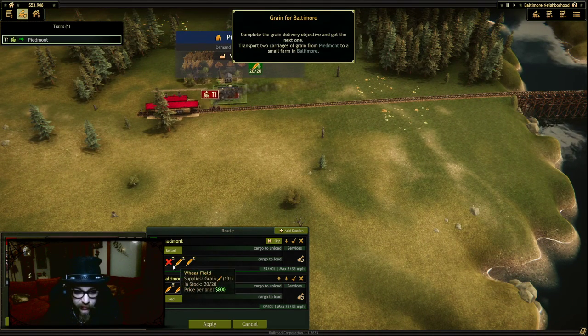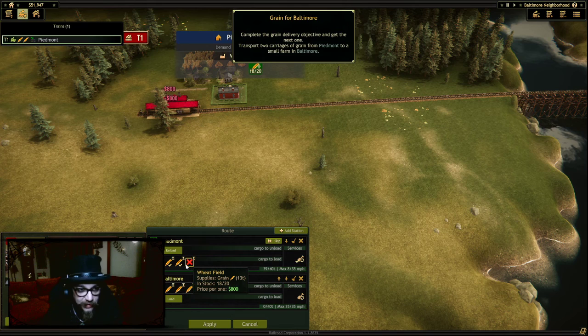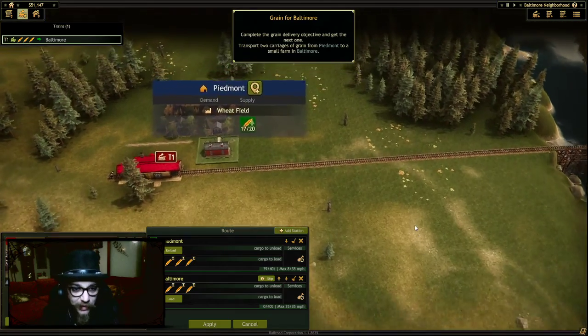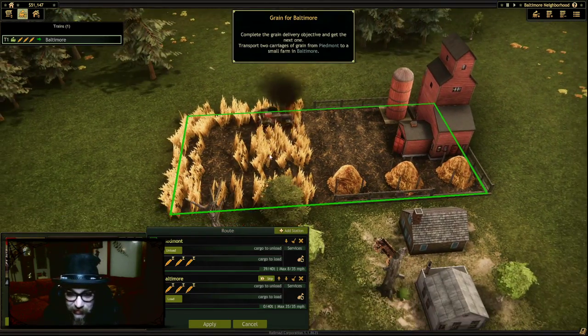We need you to load up — load onto the chain this cargo here that I told you to load up. Tick, tick, tick. We've got the cargo on! Yes, we're going to do it! What's that? The tractor in the wheat field. Cool.